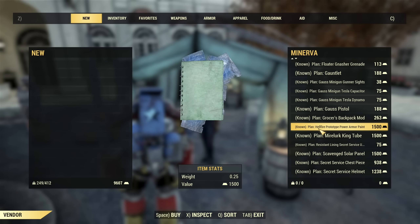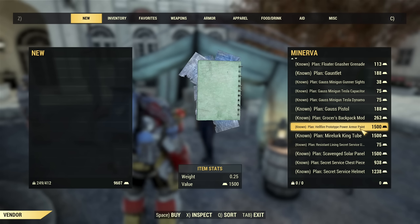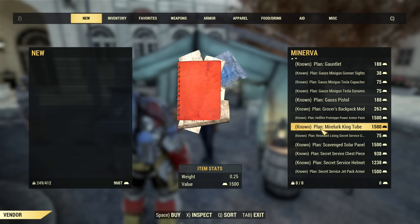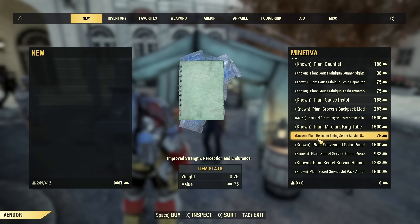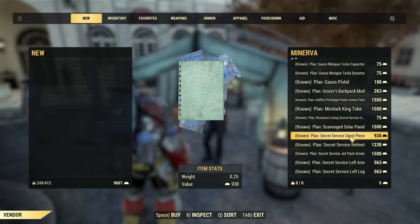Grocer's backpack mod, hellfire prototype power armor paint — that used to be obtainable through Nuclear Winter — plan for milkman king tube, resistance lining for secret service under armor, and solar panels.